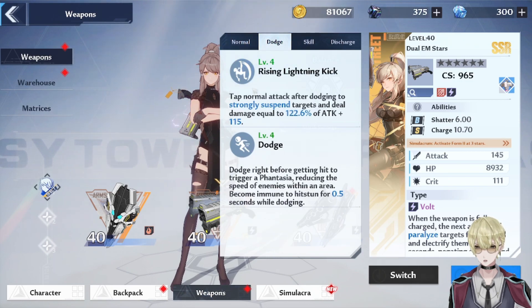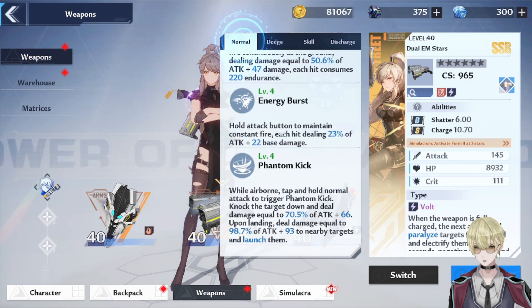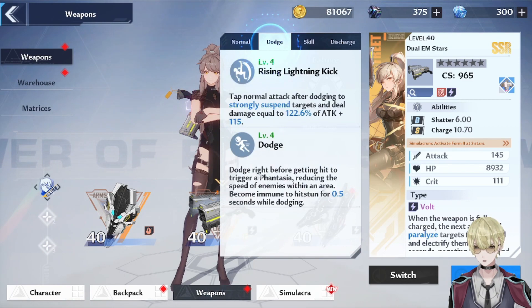This is your dodge normal attack. You can do a kick to suspend targets in the air. Combo it with your helicopter move — there's a lot of damage.